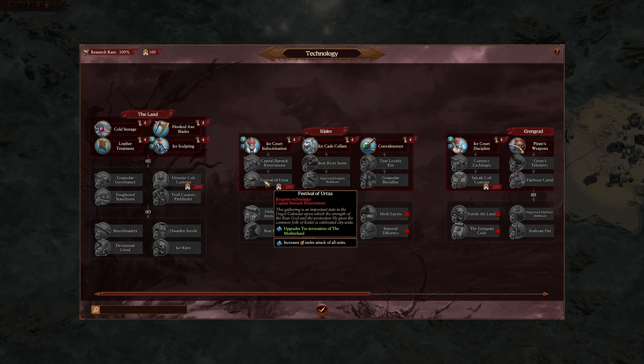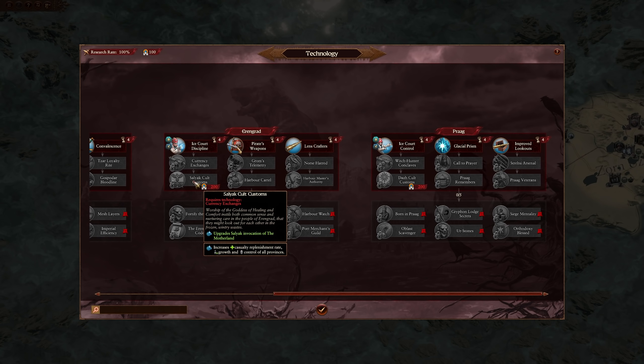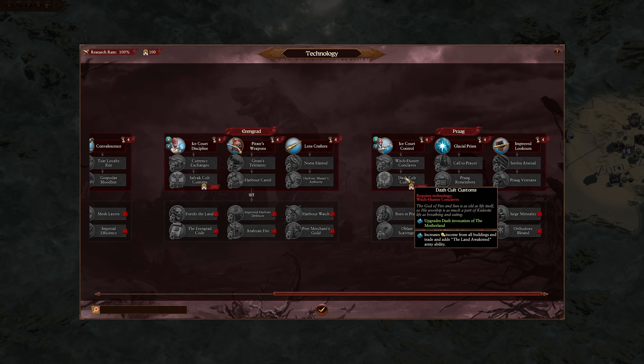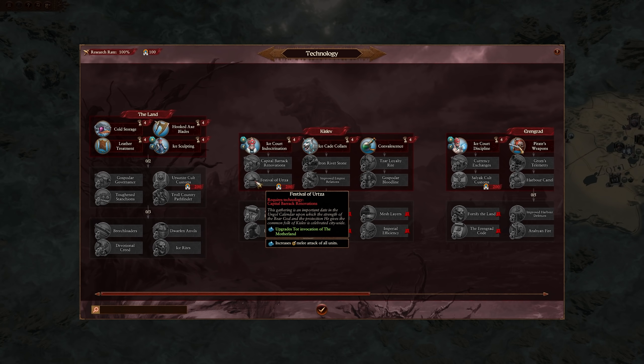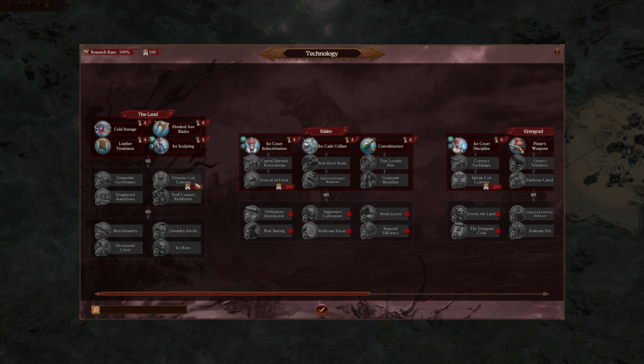On the Land tree, there are four technologies that require devotion, and each one upgrades the respective Motherland invocation it corresponds to. For example, Dazh Cult Customs upgrades the Dazh invocation, increasing income from all buildings and trade, and adds the Land Awakened army ability. Others increase capture punishment, growth, and control of all provinces, melee attack of all units, or melee defense of all armies.